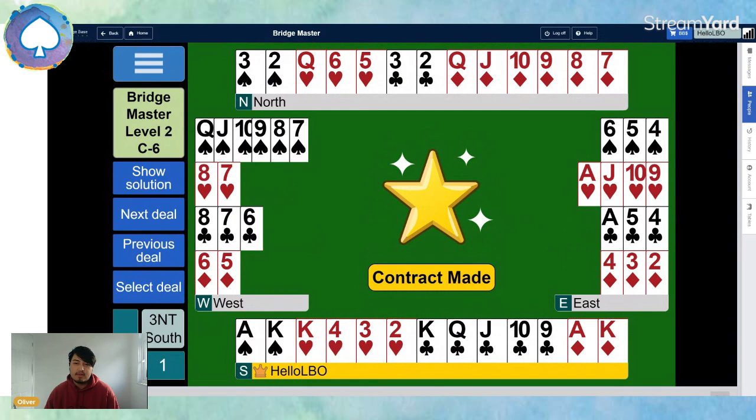A very tricky hand, but it all starts with counting our winners and then seeing the problems. A nice recap: we'd like to try and force an entry to the North hand, and we can also make the contract if we can sneak a heart trick before playing clubs. We try to force an entry to the North hand by playing the king of hearts. If they take it with the ace, we force the entry to dummy with the queen of hearts — our diamonds are all winners and we can get to them. If they don't take it, we switch our attention to clubs because we've snuck our heart trick.